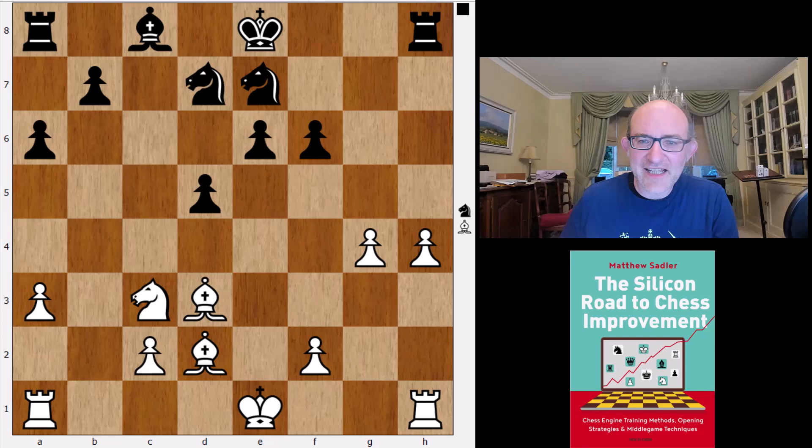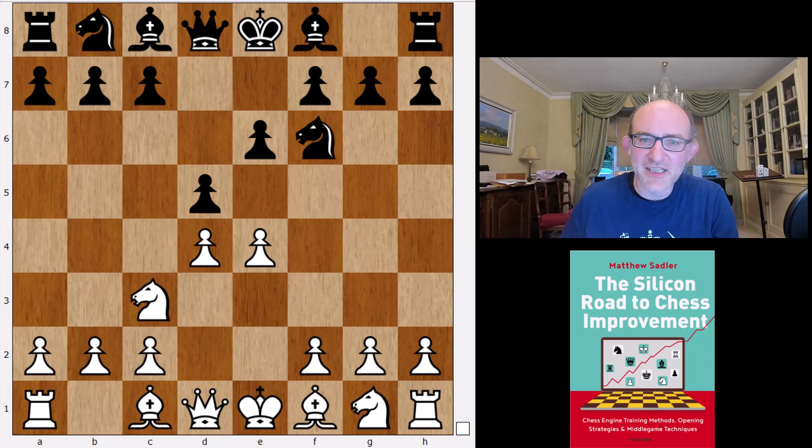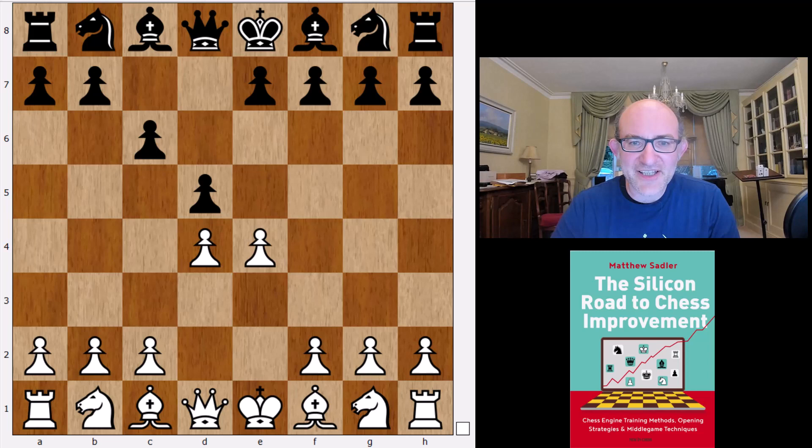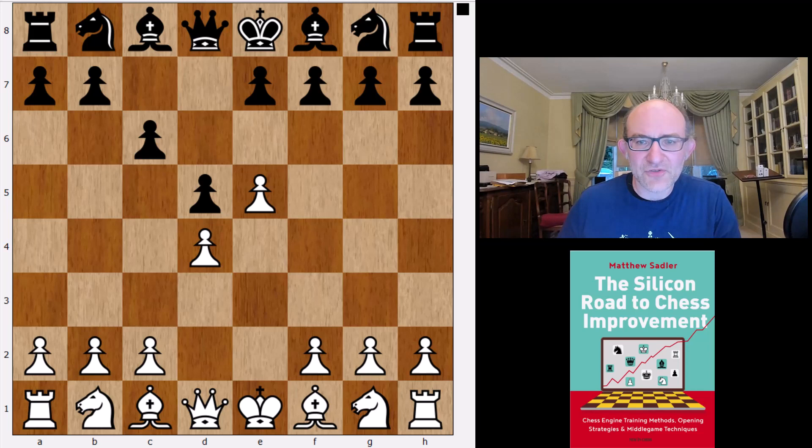So that is the French — a strange mainline from Leela and then the good old Steinitz as the main line, which we've seen many times with all top engines choosing. Now the Caro-Kann, 1.c6 — what will Leela choose? Will Leela choose Stockfish's Nc3 or will Leela prefer e5? Well, Leela goes for e5, which is not too surprising. Most engines prefer it and AlphaZero preferred it too.